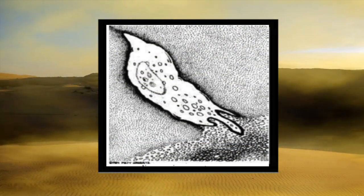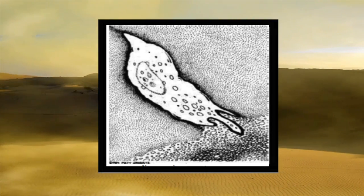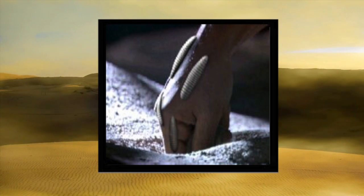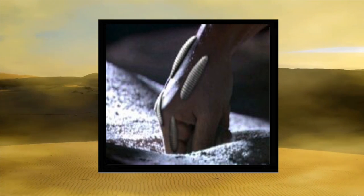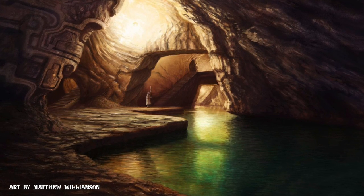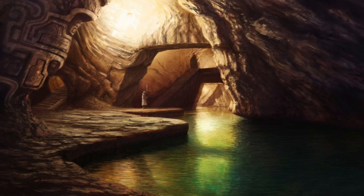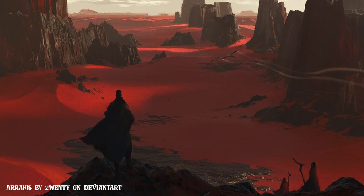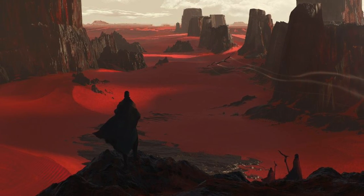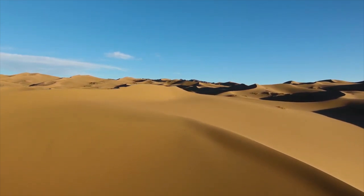The Fremen call sand trout 'little makers' or 'water stealers' — the half-plant, half-animal deep sand vector of the Arrakis sandworm. Sand trout are described as resembling large freshwater leeches and exist in vast numbers in the sands of Arrakis. These small larva-like creatures had the ability to link themselves together in vast numbers and sequester all available free water on the surface. This process created deserts and eventually made Arrakis dry and desolate, allowing sandworms to survive, as sandworms cannot survive in a waterlogged environment.